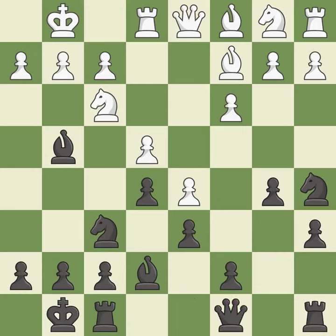This develops the queen off its starting square, getting it into the action. This activates a knight by developing it off its starting square. This is a master games reference — it is the last book move.